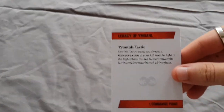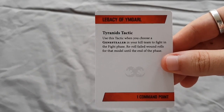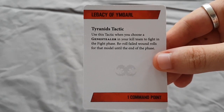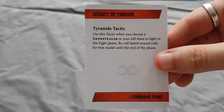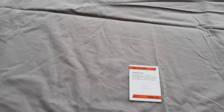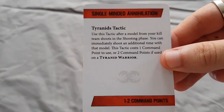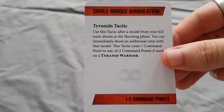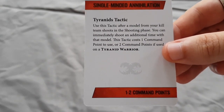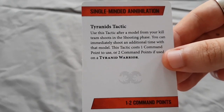Next up we have the tactics cards. First is Legacy of Ymgarl - a Tyranids tactic used when you choose a Genestealer in your kill team to fight in the fight phase; re-roll failed wound rolls for that model until the end of the phase. Pretty standard but always effective. Single-Minded Annihilation: use this tactic after a model from your kill team shoots in the shooting phase; you can immediately shoot an additional time with this model. Costs one command point, or two command points if used on a Tyranid Warrior, because venom cannon.